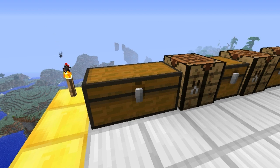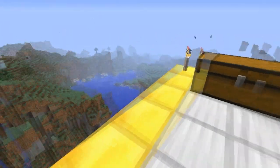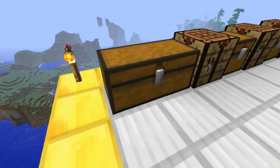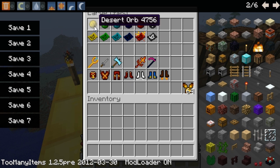I apologize in advance if I miss anything — this is a huge mod and there's probably something I missed. There's a link in the description to the forum if you want to see how this mod really works for yourself. So, new items: there are these orbs, and each one corresponds to a biome — one orb corresponds to the desert, and so on.